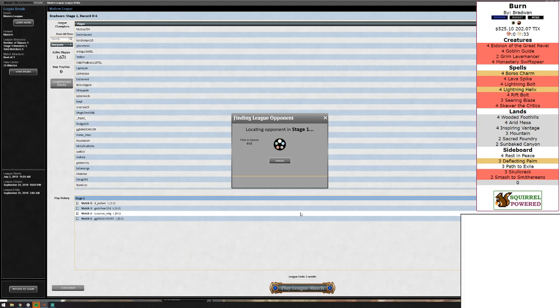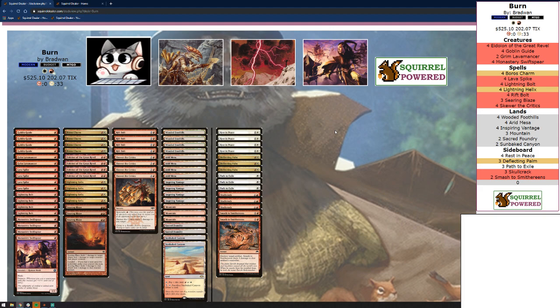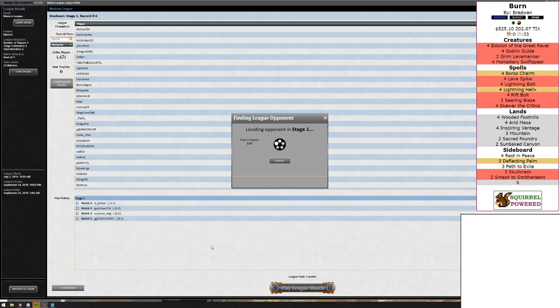This was eight dollars flushed down the drain. We're 0-4 with Burn having won a single game. Comment and subscribe if you made it this far — if you didn't, I don't blame you. Last match of the night is going to be Neoform and/or Urzatron. We can't keep this hand — we need lands to play Magic.